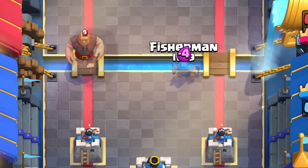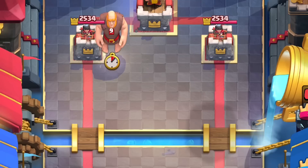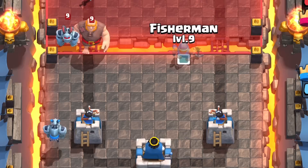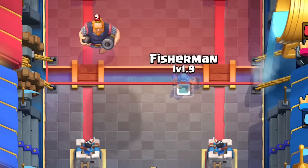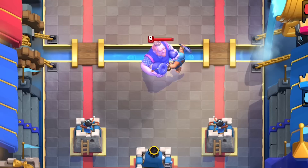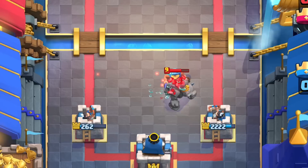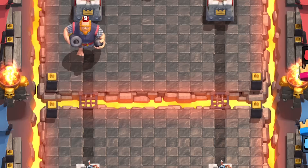If you plant a giant right in the center of the bridge, the Fisherman will not be able to reel in the giant to switch lanes. But if the giant is planted from the back, it crosses the river one tile closer to the center — that is all you need to make the giant switch lanes. This is a huge interaction difference. You completely change the giant's position, leaving all the support units without a tank in front.